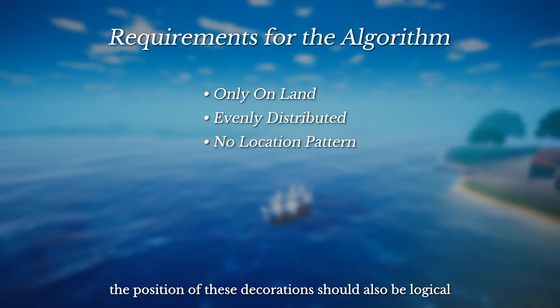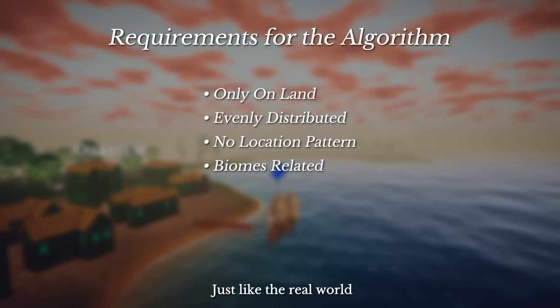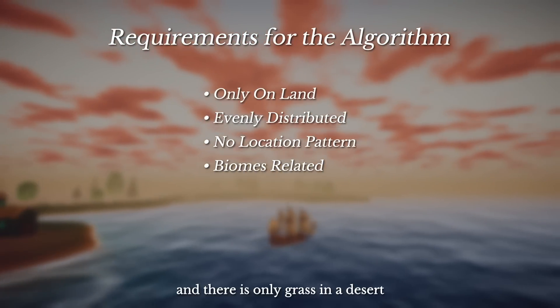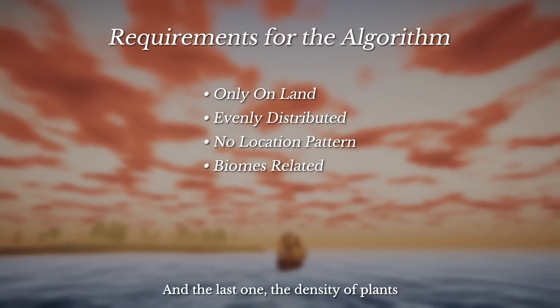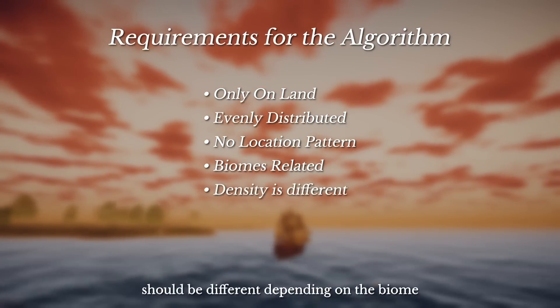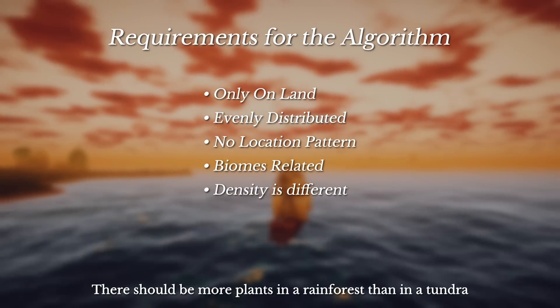Next, the position of the decorations should also be logical. Just like the real world, pine trees can only be found in cold areas and there's no grass in the desert. And the last requirement: the density of plants should be different depending on the biome. There should be more plants in the rainforest than the tundra.